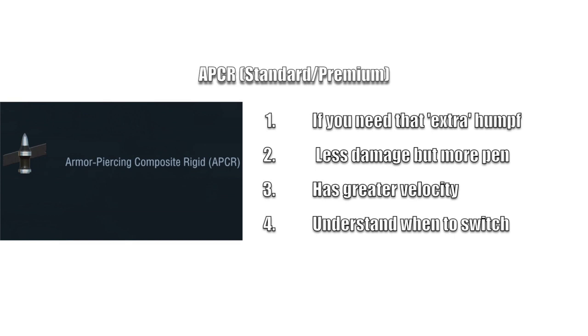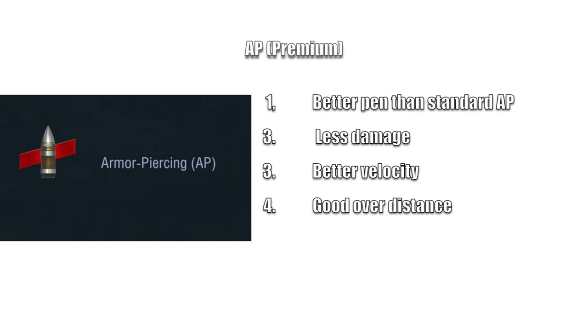Understand when you need to switch, which brings us to premium AP - again better pen than standard AP, less damage, better velocity. Not many tanks have this ammunition. It's effectively no different to your normal AP, just providing that extra oomph in penetration.